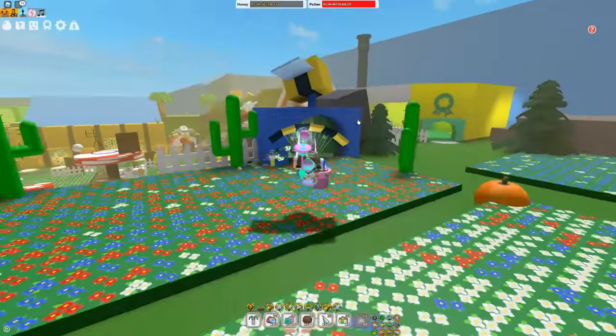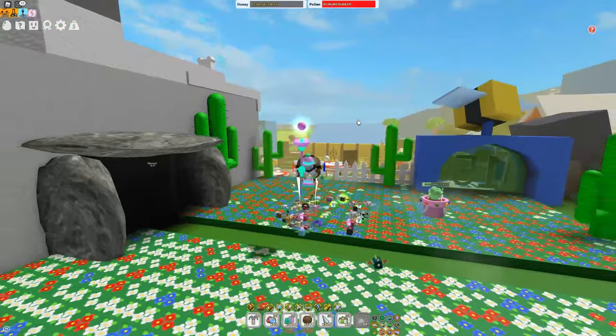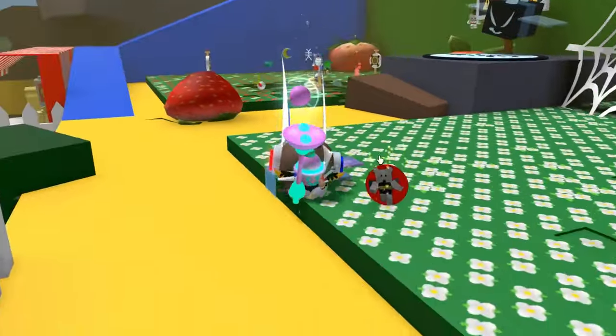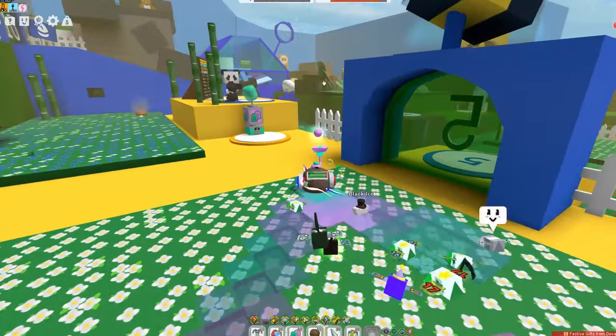Alright everyone, now you're going to want to be doing your Werewolf as often as possible, because it can drop up to 25 glue. Obviously that's extremely rare, but it does drop glue every once in a while. When I was farming for the Gummy Baller and the Gummy Mask, that was a very good way to get glue for me. The Spider can also drop glue, and so can King Beetle right over there.